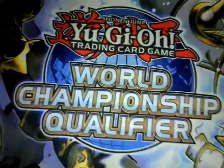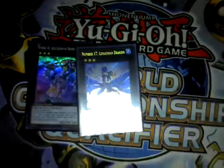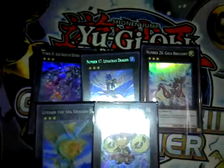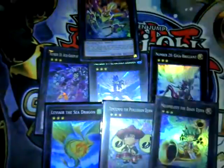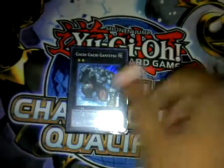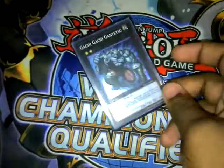Then we have Acid Golem, Leviathan Dragon, Giga-Brilliant, Leviair, Temtempo, Melo Melo Melody, and Zenmaines for the Rank 3s. They're all important — you need to play all of them. And for the only Rank 2 I have, Gachi Gachi Gantetsu. It's really good and it's playable.